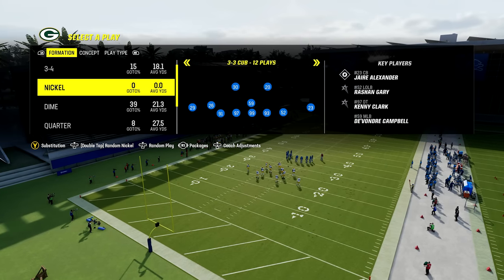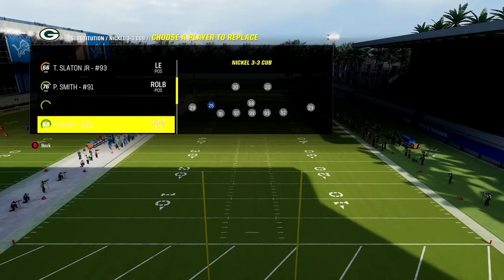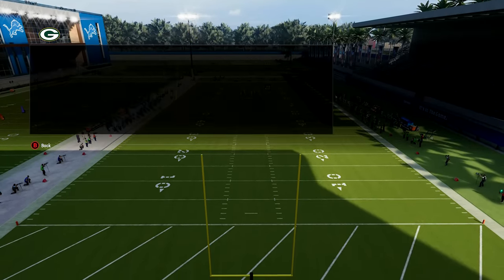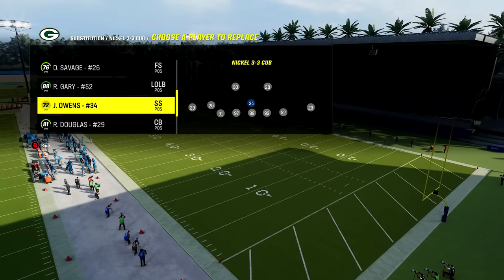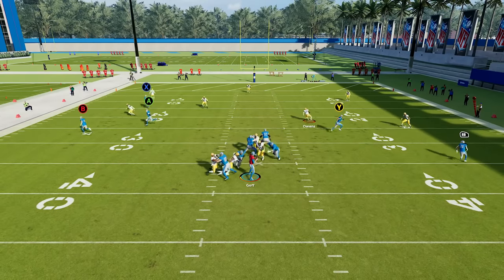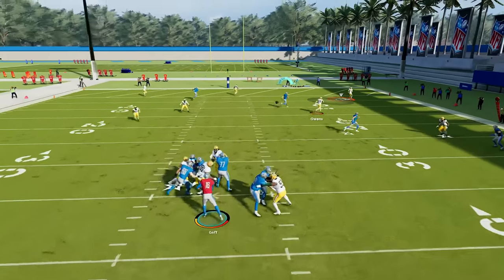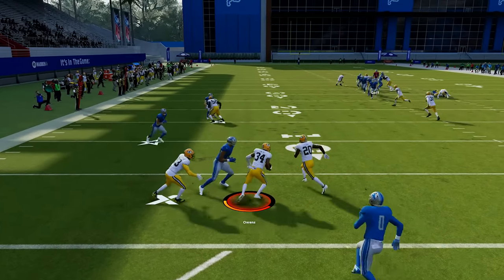Number nineteen: user a safety at linebacker. In your nickel and dollar formations, you can sub out your middle linebacker and put a safety there by pressing Y or triangle, moving the cursor to your middle linebacker, clicking on him, and swapping him for a safety. Safeties have better change of direction, are typically faster, and get better animations — they can jump over the field and get good jumping animations to get interceptions that the game won't consistently allow linebackers to do.